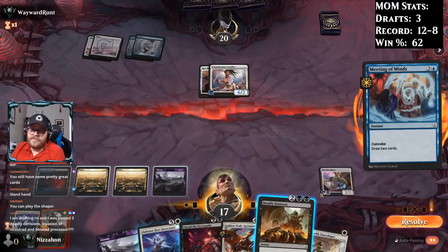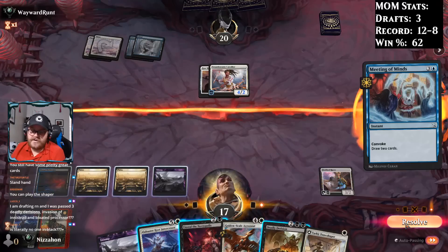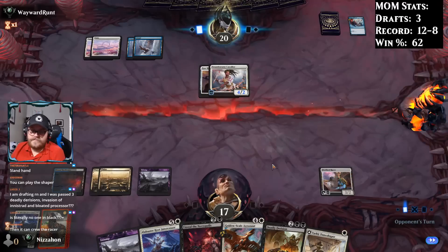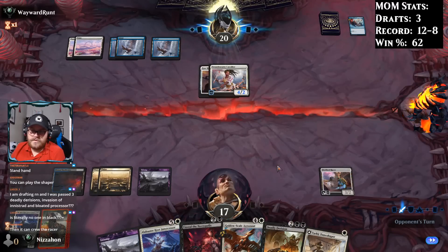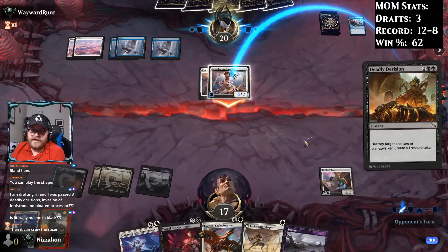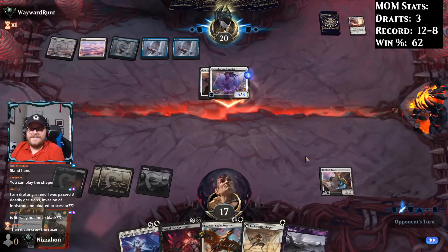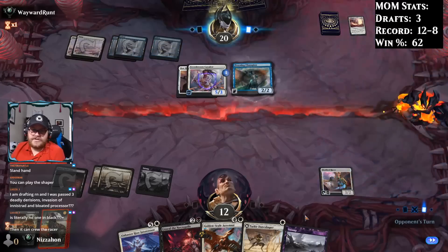I could have played the Shaper and used it for the fourth mana — you are correct. So let's try to kill this. With that many cards in their hand, I can't imagine it goes super well. That's what I thought — and I don't even get the treasure.